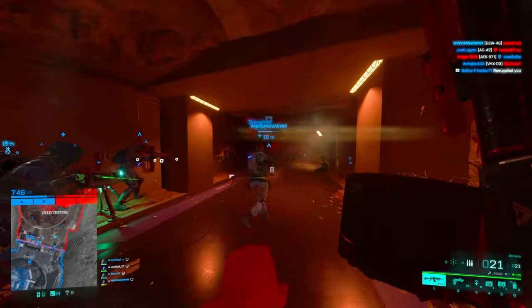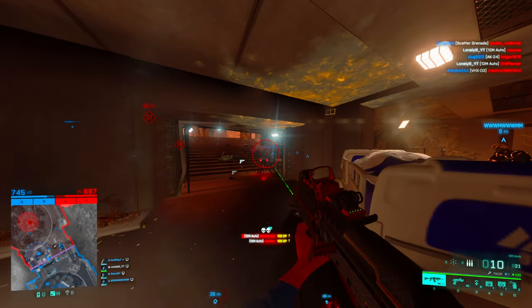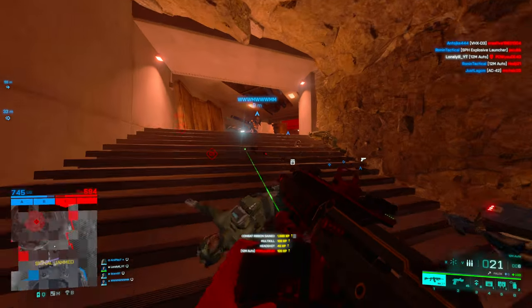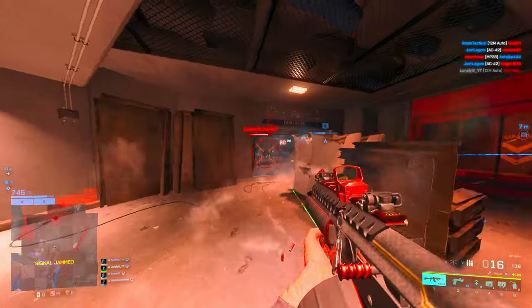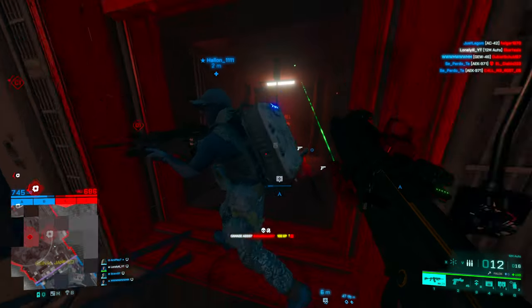The reload just takes super long — that's at least one downside the gun has, because there really aren't any other downsides. Now as for recoil, we will be hip firing the gun mostly, so recoil doesn't really matter. Of course you can ADS, but with the 12M it's not really necessary — even if somebody is 20 to 25 meters away, you're usually better off just hip firing.